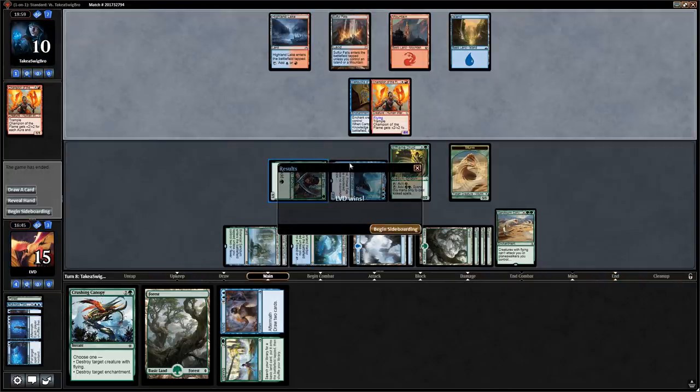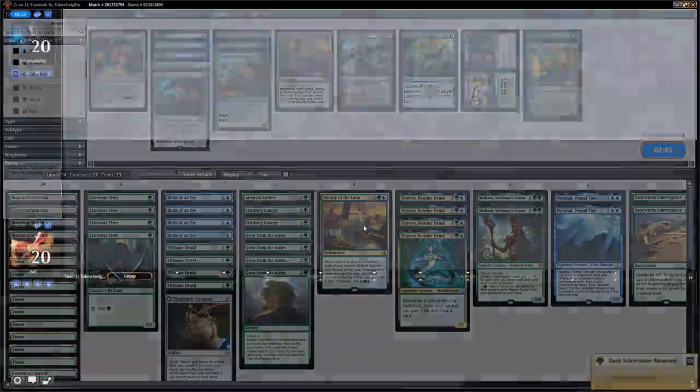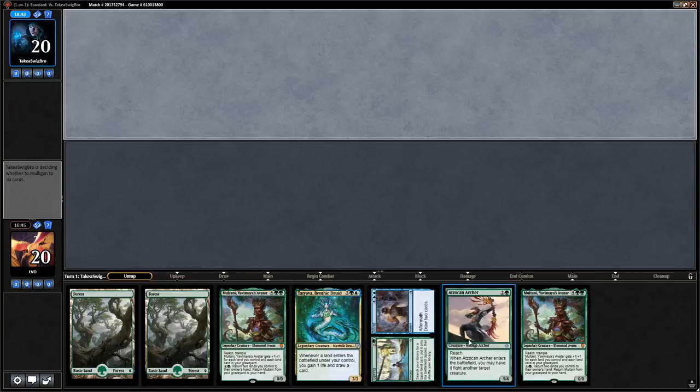They scoop — on to game three against the blue-red auras. We like our sideboard plan and don't see anything to change. It could be that after seeing Sandworm Convergence the opponent brought in some Negates.